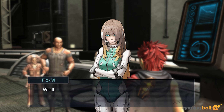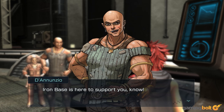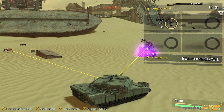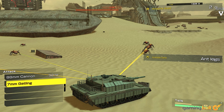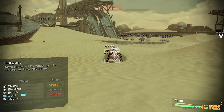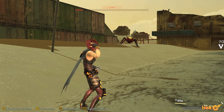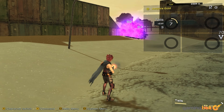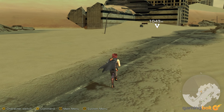Just reading through Metal Max Xeno Reborn's description makes it sound absurd in all of the best ways. You get a dog that can use guns, and the setting is named Dystokio because it takes place in a post-apocalyptic dystopian Tokyo. There's even a progress bar tracking humanity's extinction levels. It's all fairly absurd, but in an entertaining and earnest way. Whoever thought up these ideas likely thought they were the best ideas ever, and that's awesome.